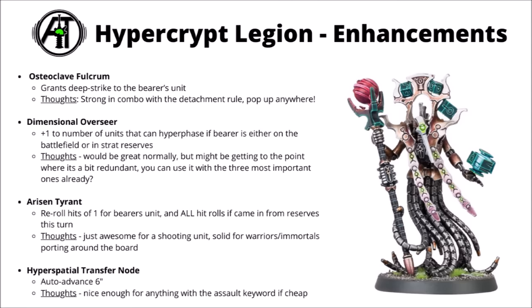Arisen Tyrant is a really nice damage dealer one — you get re-roll hit rolls of 1 for the Bearer's unit, or re-roll all hit rolls if you came in from reserve this turn. This one's just awesome for a shooting unit. With Necron Immortals you could have them re-rolling all hits and all wounds when they jump in from the board. It could be pretty massive with a Plasma Answer for loads of Sustained Hits too, and seems very nice with the Locust Lord teleporting around Heavy Destroyers. Finally, there's the Hyperspatial Transfer Node — this one allows you to auto-advance 6 inches, so that's handy for units remaining on the board with the Assault keyword, like Tesla Immortals. I guess similar to Grey Knights, you are going to need at least some on-the-board presence, otherwise you're not going to score any objectives.